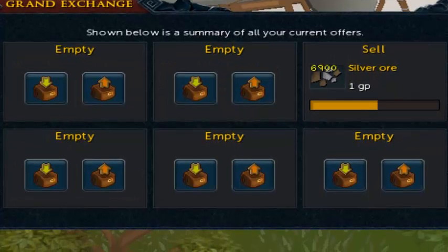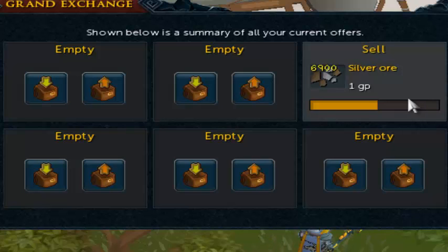So the first batch of items sold for 64 million GP. As you can see, the silver ore — half of it's not even selling for one GP each. That is crazy insane — what's going on with RuneScape?